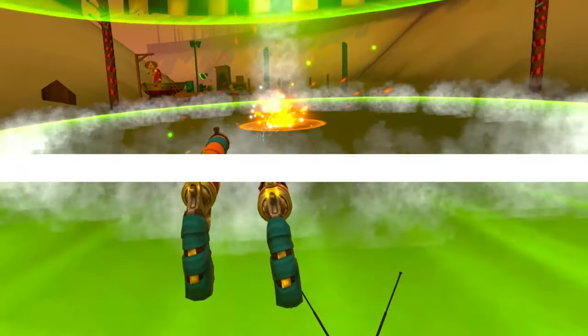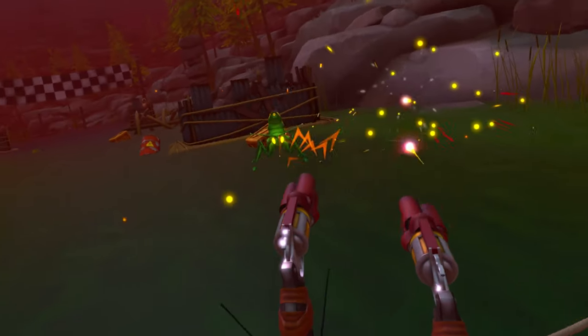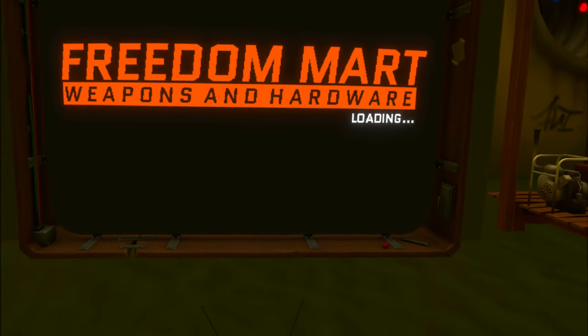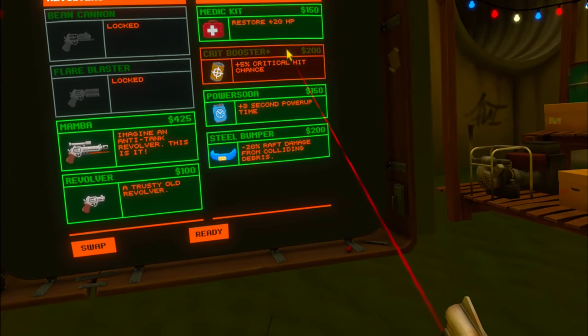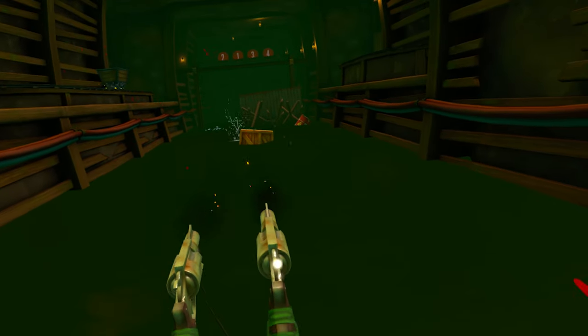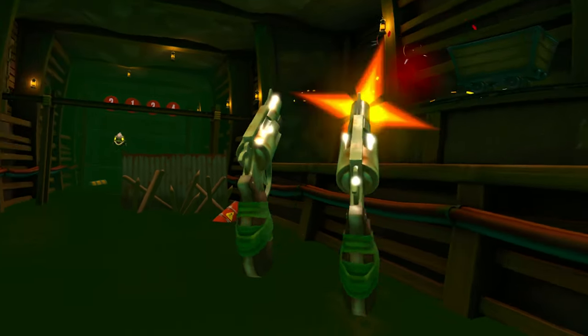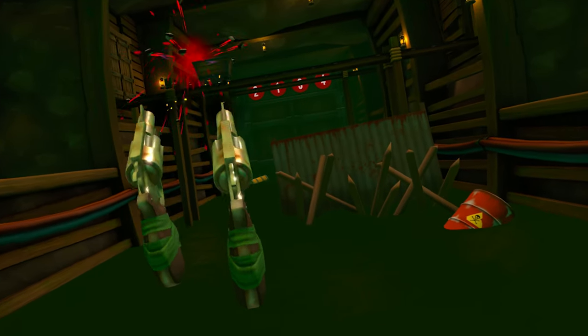In Dickwild 2 you'll find yourself making it across a river while floating down it on your raft. Each level contains multiple stops where you can purchase heals, weapons, and other stat boosts to help you get through. To get currency, you'll be destroying debris in the river and all the critters that try and stop you as well.